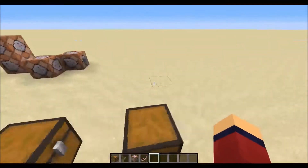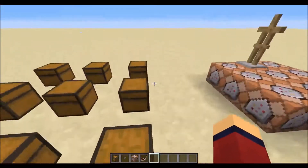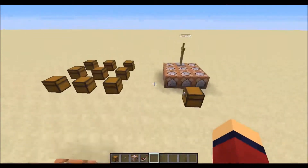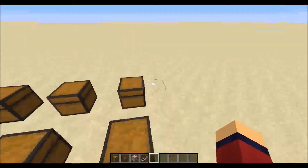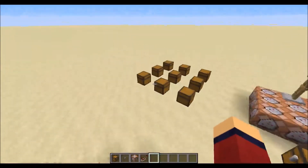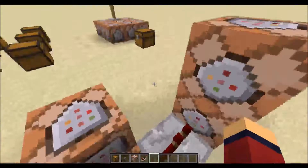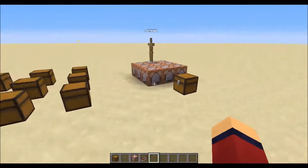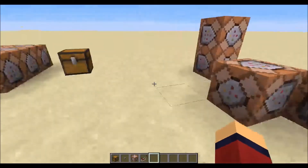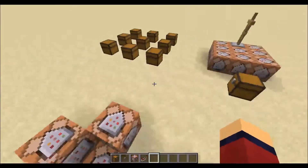This can be used in a survival games minigame. If you wanted to make survival games, you could easily just follow my spleef tutorial and instead of making you teleport to the spleef arena, just make it teleport you to a survival games arena and have a countdown which counts down to the game and randomises the chests using this technique. So all I've done here is literally copy exactly what I had on my randomiser video.